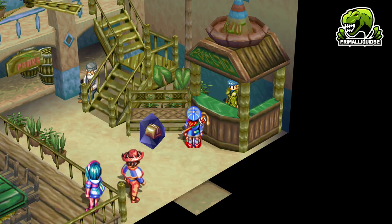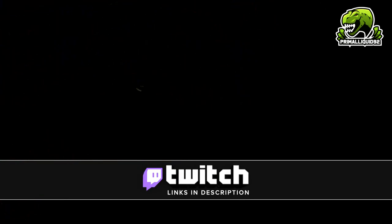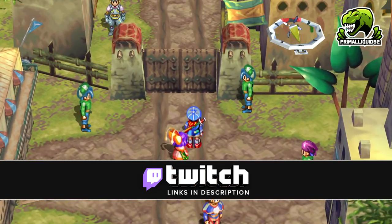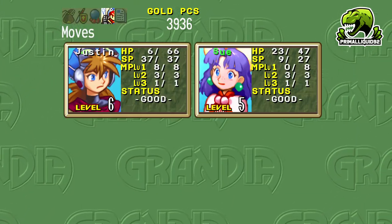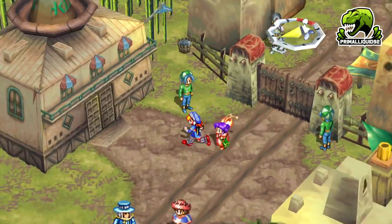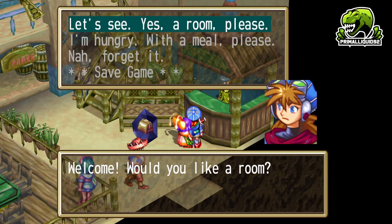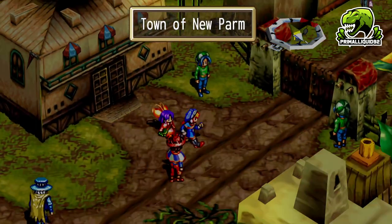What's going on everybody, I'm Primal Liquid and welcome back to my 100% walkthrough for Grandia. We are on part number eight right now. Where we left off in the last one, we now have fire and earth magic for Sue. We're going to start leveling that as we go. We're going to go back to Fina's house, have a little bit of cutscenes, and then we'll have a dungeon with a semi-difficult boss at the end — though it's not going to be that big of a deal because I'm going to be prepping for it.